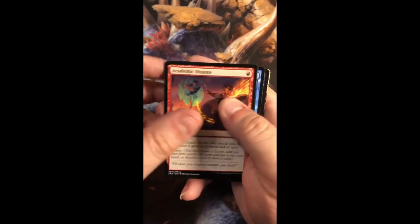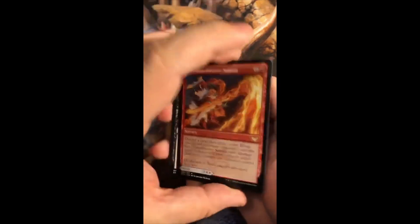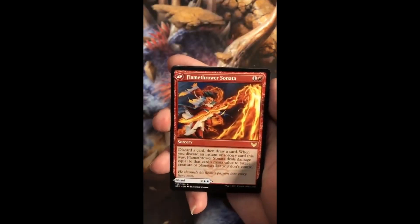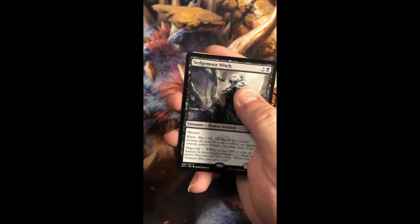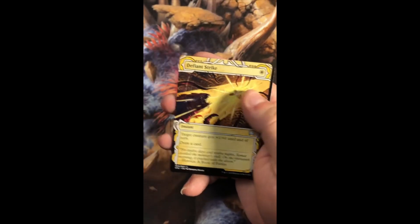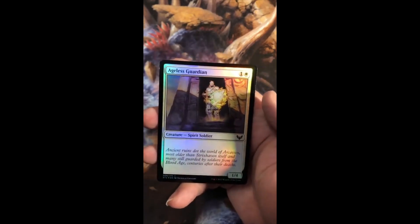Academic Dispute. A Torrent Sculptor with Flamethrower Sonata. A Sedgemoor Witch. A Defiant Strike. And a Foil Ageless Guardian.